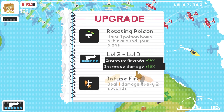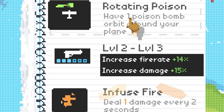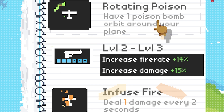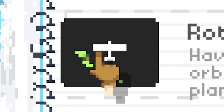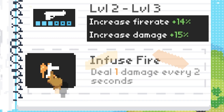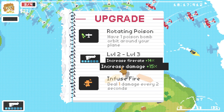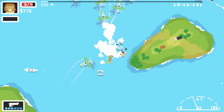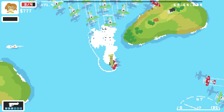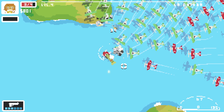We've upgraded again - let's increase the damage of our plane. There's rotating poison - a poison bomb that orbits around your plane for area damage - but I generally try not to get too close to planes. Or we can set ourselves on fire. I'm going to go with increased damage so we can one-hit more of these planes more easily. They're quite strong - I'm going to run away. Shoot, shoot, trying to defend.